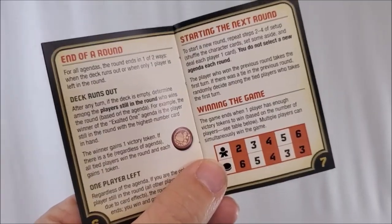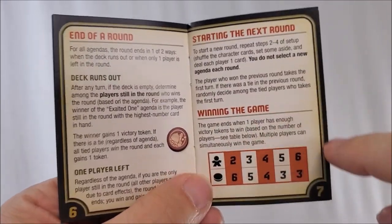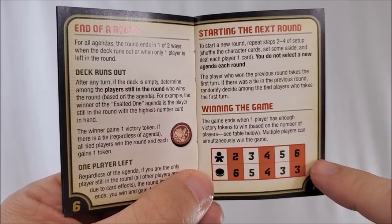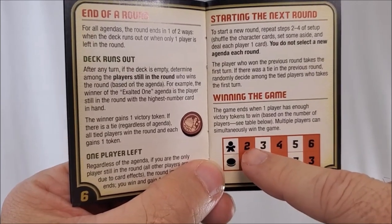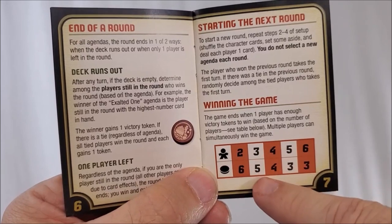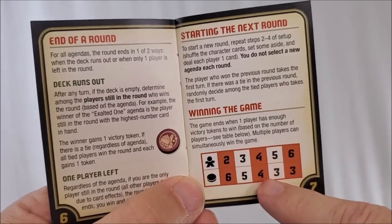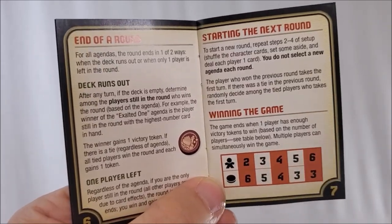Another reason to hold on to your little booklet: there's a little chart in here that'll tell you how the game is won. These are the number of players at the top. So if you're playing a two-player game, one person needs six victory tokens. In a three-player game, that person needs five victory tokens. We play with four, so in a four-player game you need four victory tokens, and so on.